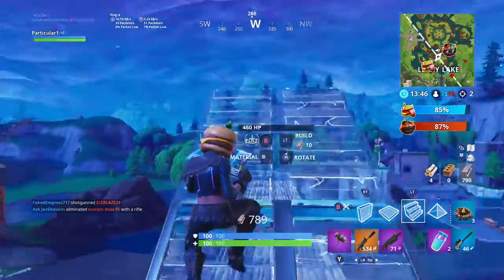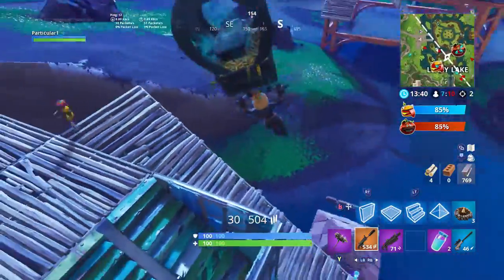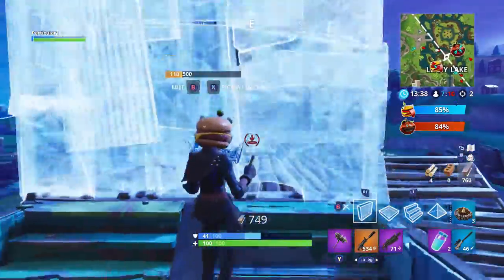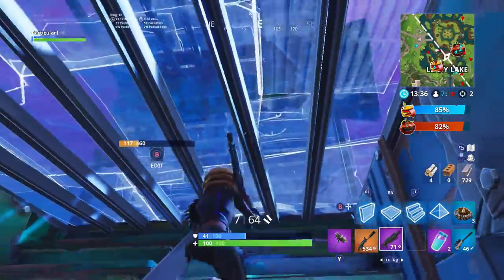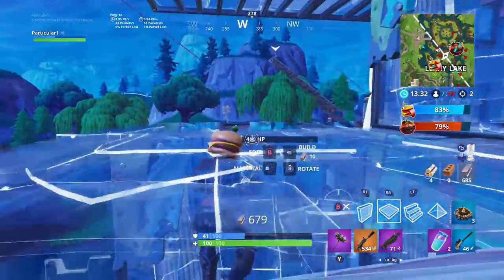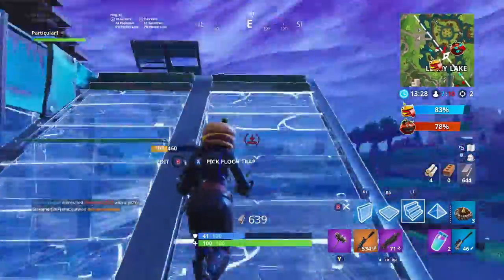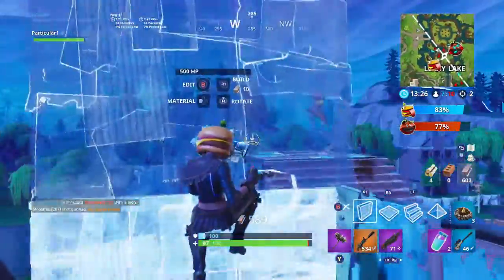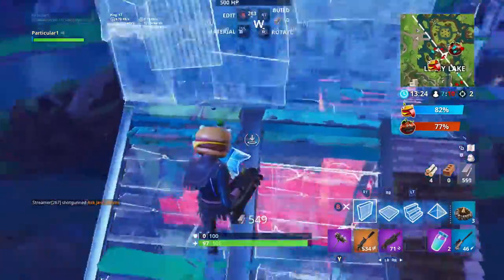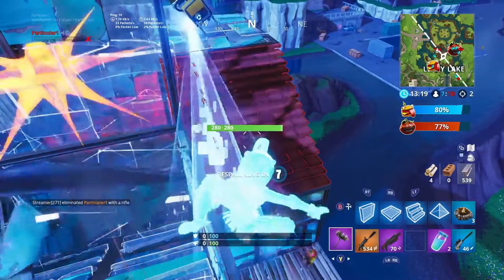If you look at the direction of the snowstorm right now, it is actually southwest. If you are on top of the Viking hill and you look towards it, it is pointing in the direction where it would come in, and that's exactly where it would hit — by Snobby Shores and by Flush Factory.